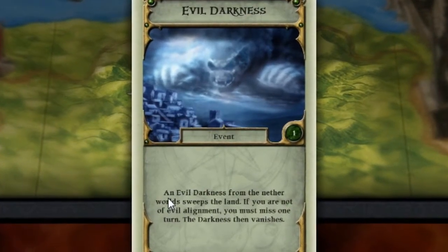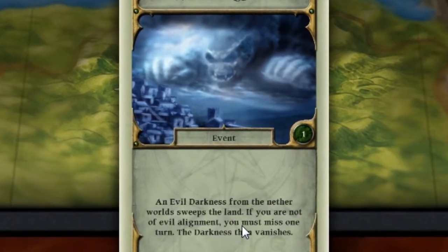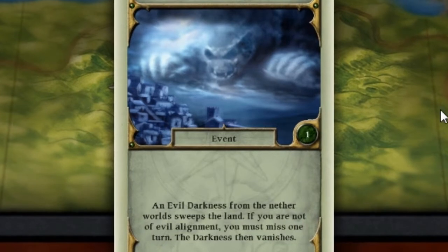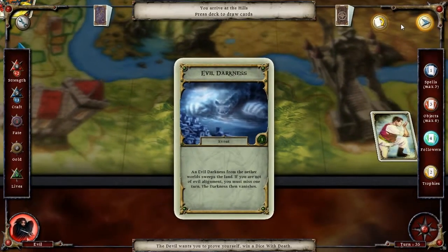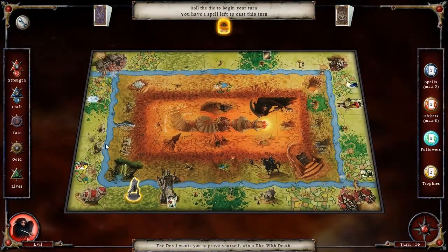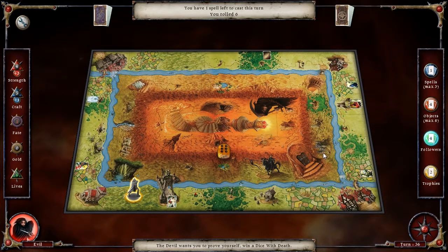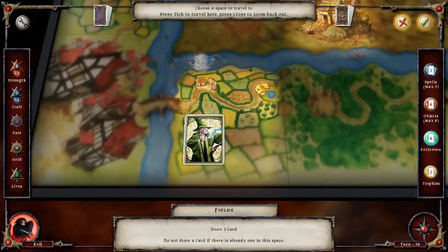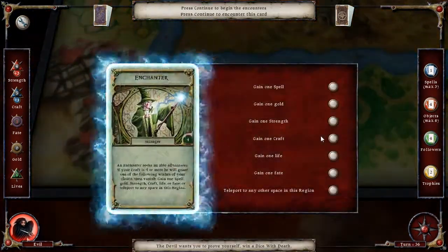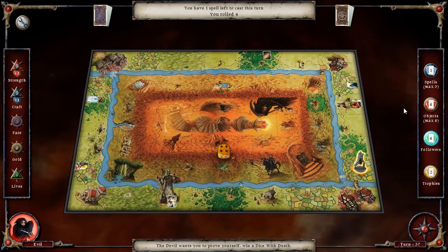Evil darkness — an evil darkness from the nether world sweeps the land. If you are not of evil alignment, you must miss one turn. The darkness then vanishes. What else you got? Belt of Might — we now have an effective strength of seven. With a roll of three or better on one die, we can bypass the sentinel. And it's the enchanter — I wish to gain one strength. We now have an effective attack of eight.